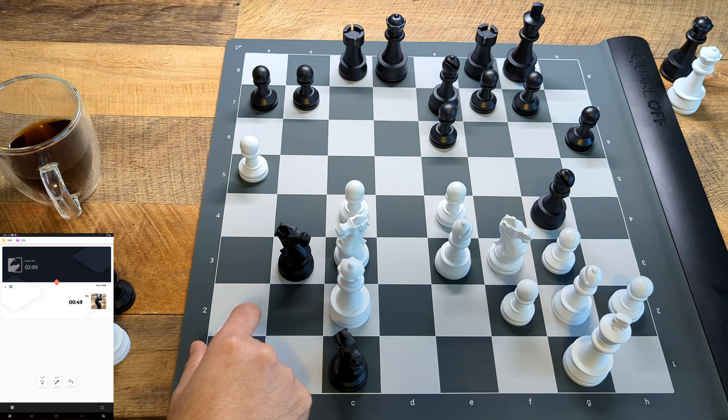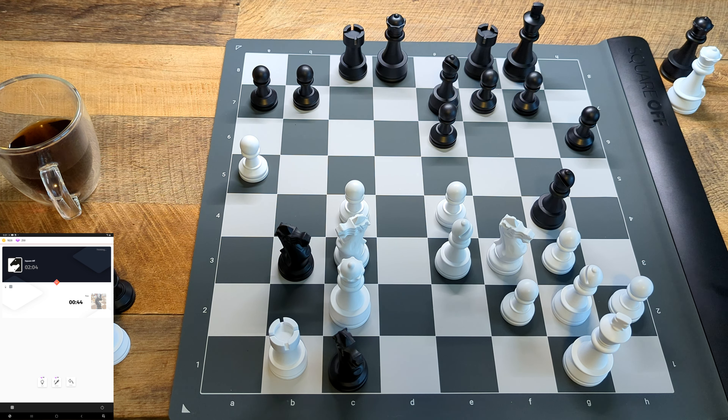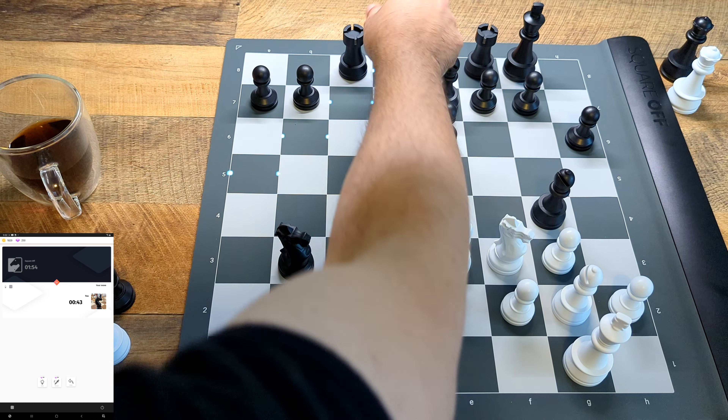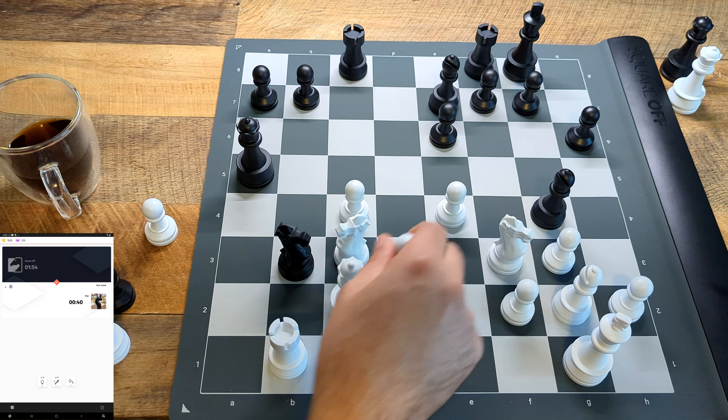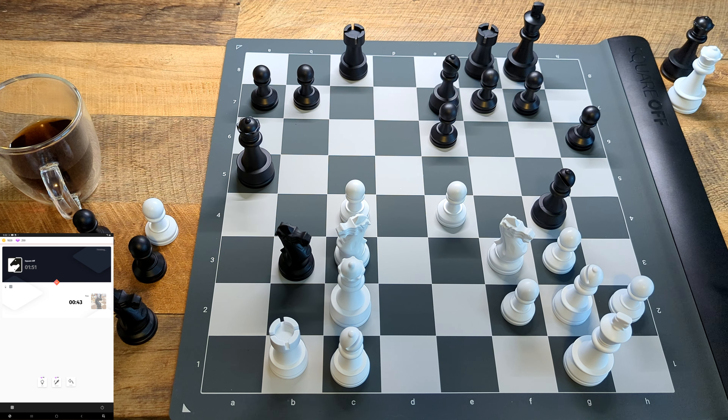His knights are kind of trapped so I think I can do this. I'm going to try not to lose both of my rooks here. I think the AI in this game is playing quite strong because I feel like I'm around a 2000 level player and I'm not playing the strongest moves, but I'm not playing close to weak moves either. Let me go ahead and take this.